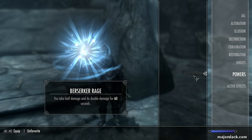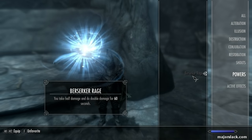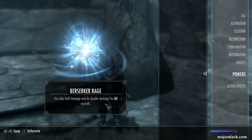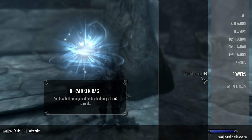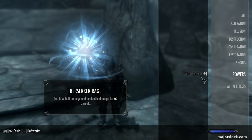Berserker Rage — in case you're not familiar with this, all orcs have this as their special racial power. Once a day for one minute, you take half damage and do double damage for 60 seconds. That helps out immensely when you're going up against tough enemies. That's how I did that opening scene with the mammoths and giants — I had Berserker Rage happening.